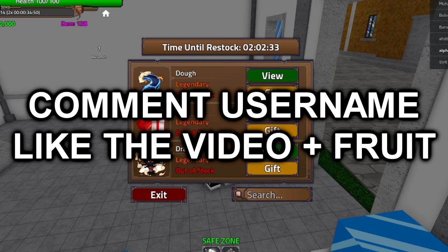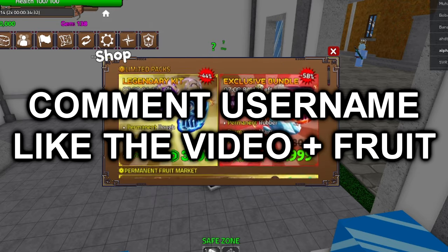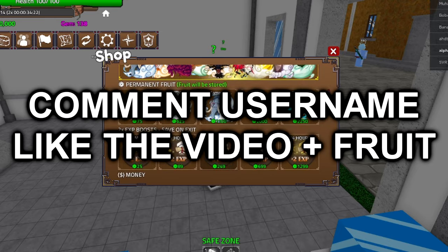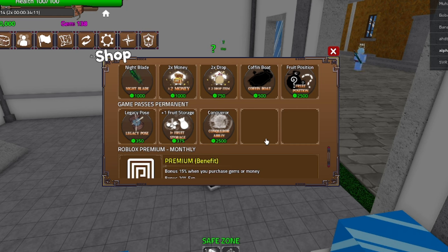Every single week I go through my comments, pick a winner, and you guys have a chance of winning a permanent fruit. If you decide you don't want a fruit and want something from the shop instead — like a Conqueror — just comment your name and what shop item you want and like the video. You can only choose one: either a shop item like a Conqueror or something like a Nightblade. Comment your name and what fruit or shop item you want and you'll be entered in the giveaway. Good luck — every single week I choose one winner from the comments.